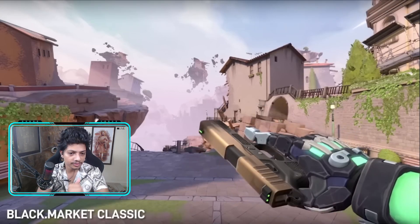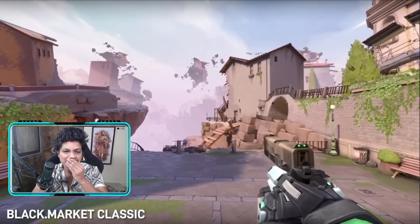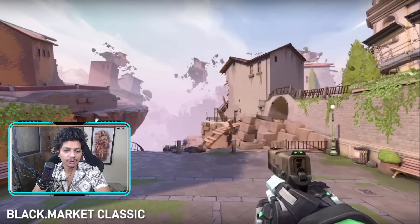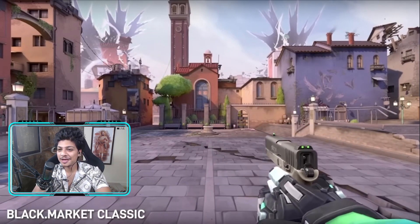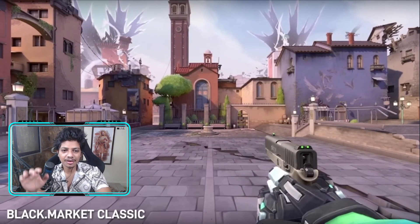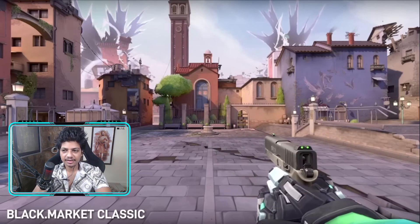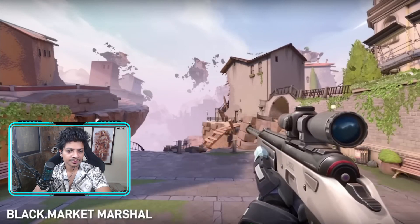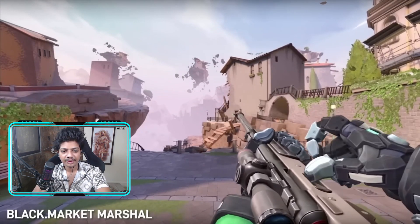First we have the Classic. It looks like a CS gun for sure — pretty simple. You can see the brown design, it's really good. This is the Defender variant; they have two different variants: Defender and Attacker. It's kind of good, not that much though. I don't really like this Classic one. The Attacker variant is still okay. The sound hasn't changed much — it's the original sound.